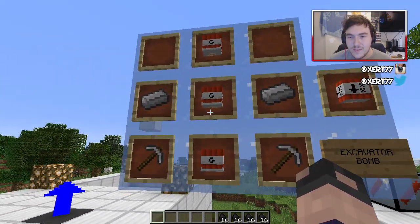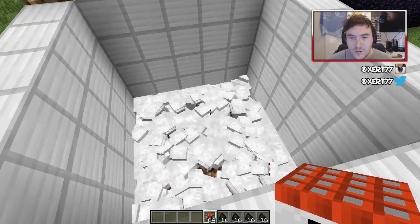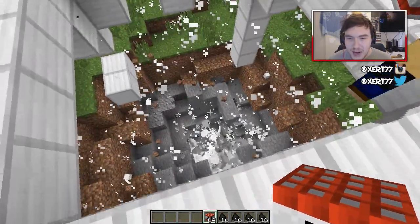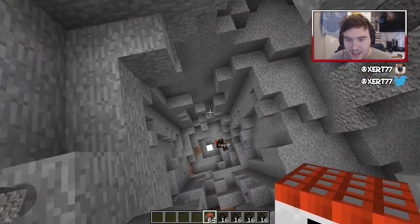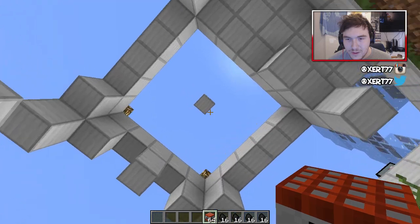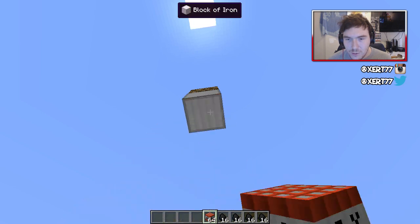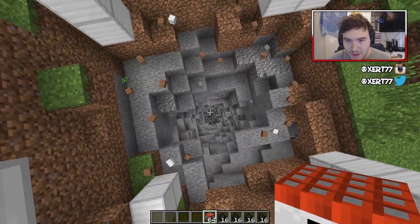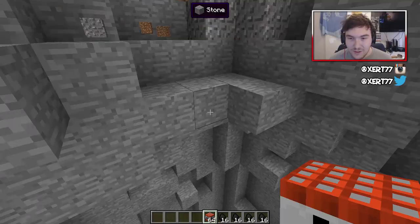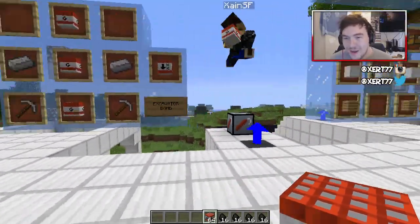This next one is basically the same as the gravity bomb but it'll just keep going down for a time limit. It blows up and then keeps blowing up as it goes down — pretty cool, it goes down for a while. It makes a really nice little hole as well. We hit bedrock! That is pretty cool — if you're looking to make a bat cave or something like that, you can drop them down and make a little cave.